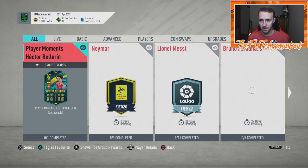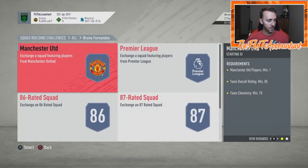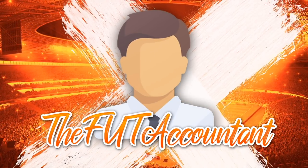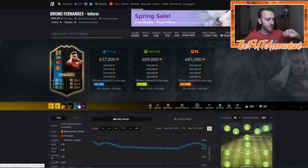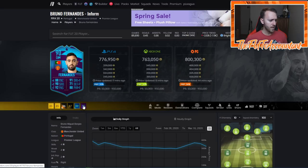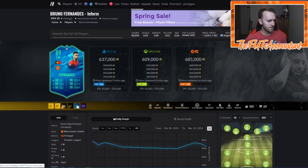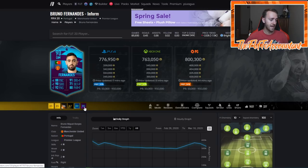Let's talk about the Bruno Fernandez Player of the Month card — overpriced in my opinion for the upgrade he got. A lot of people are looking at this 89-rated card saying he barely got an upgrade — plus zero pace and plus ones all the way around. Technically the Bruno Fernandez POTM got a plus two from his inform, and a decent stat boost, but they boosted from the 88-rated inform.